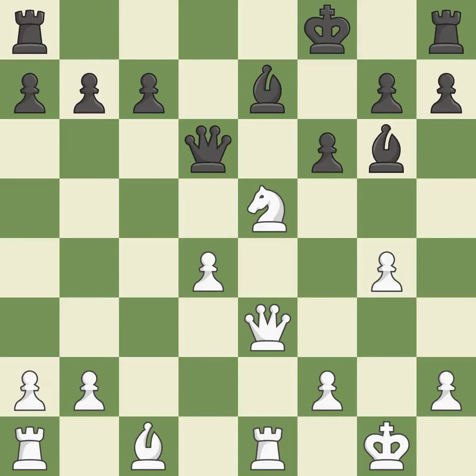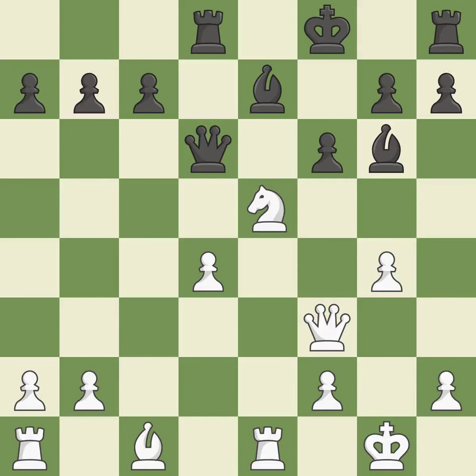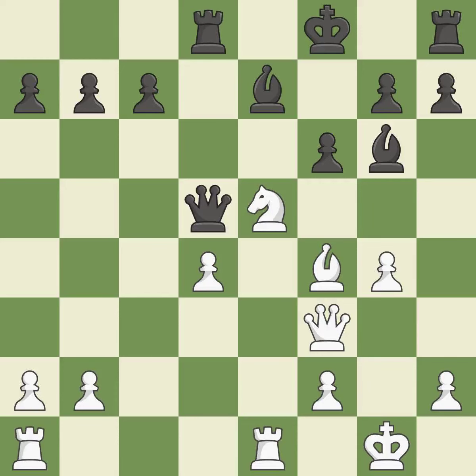This strikes a rival knight. The knight is now sufficiently protected. This develops a rook off its starting square, getting it into the action. The rooks can now see each other, allowing them to provide mutual defense. This threatens to reveal an attack on a queen while also checking the king. This blocks the attack on a pawn that could have been captured, and prevents the opponent from being able to win a queen. This maintains the balance in material with a good trade.